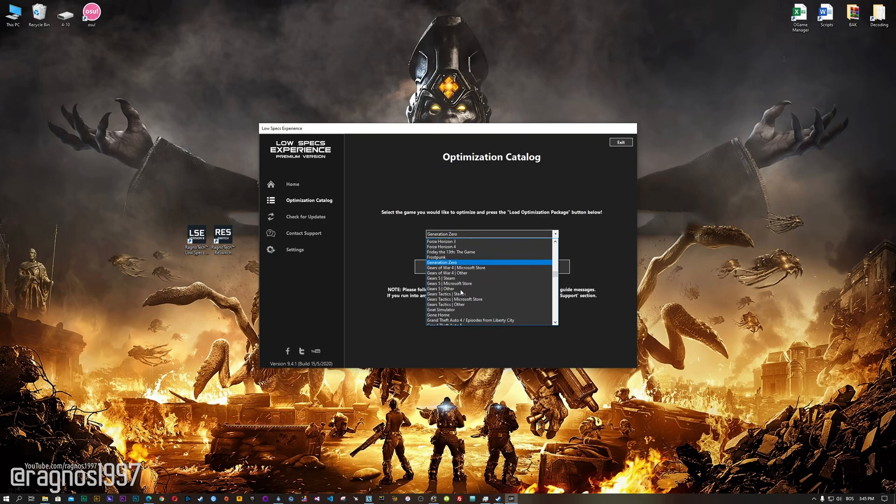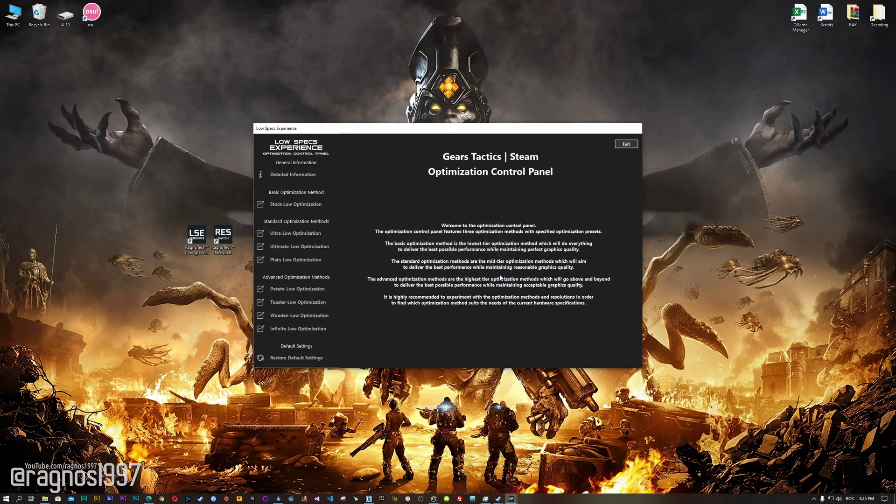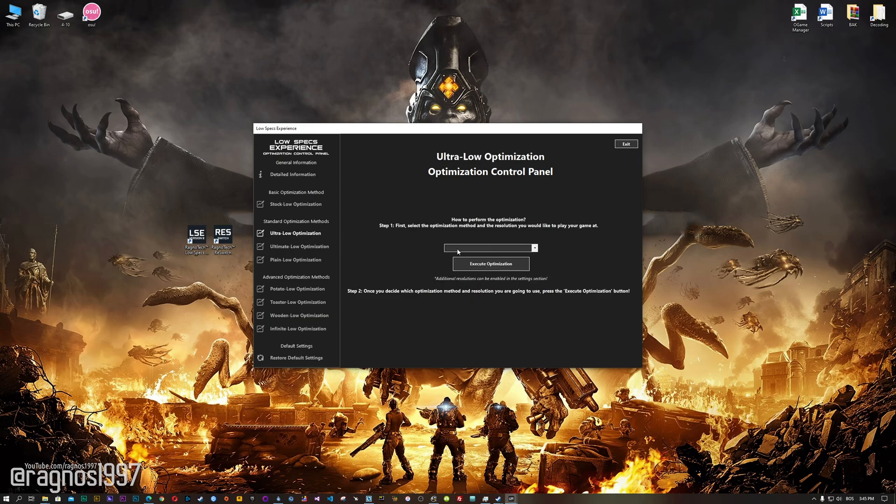From this drop-down menu select Gears Tactics, and then press load the optimization package. Now the Low Specs Experience will automatically check if your game is supported by this optimization. If it is, press OK, and the optimization control panel will load.